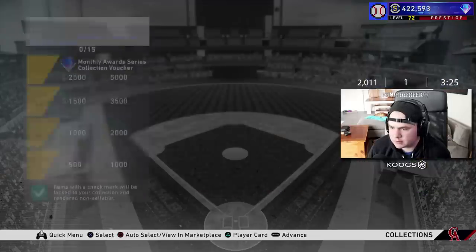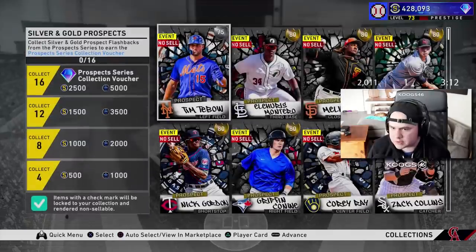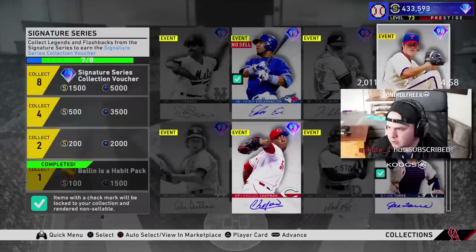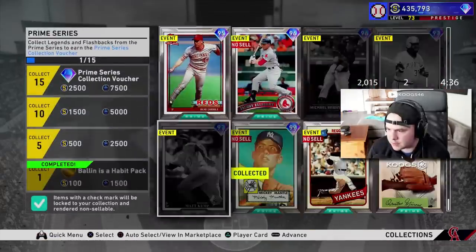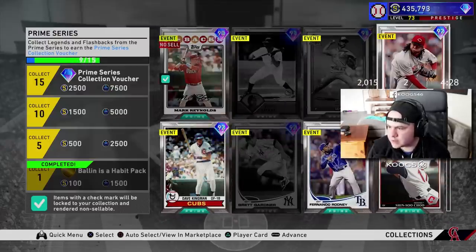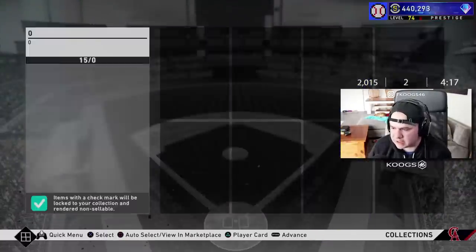I need like 10 more of those vouchers. Monthly awards — should have all of these guys. Getting a ton of stubs and XP along the way. That's 3 vouchers. Prospects — these should be light work as well. Signature — make sure it's 8 non-sellable cards. I got 8 signatures. Prime cards — I need 15. Let me start from the bottom, doing non-sells first. We need 6 more: 1, 2, 3, 4, 5, and 6 with Jake McGee. That's 15 awards cards.